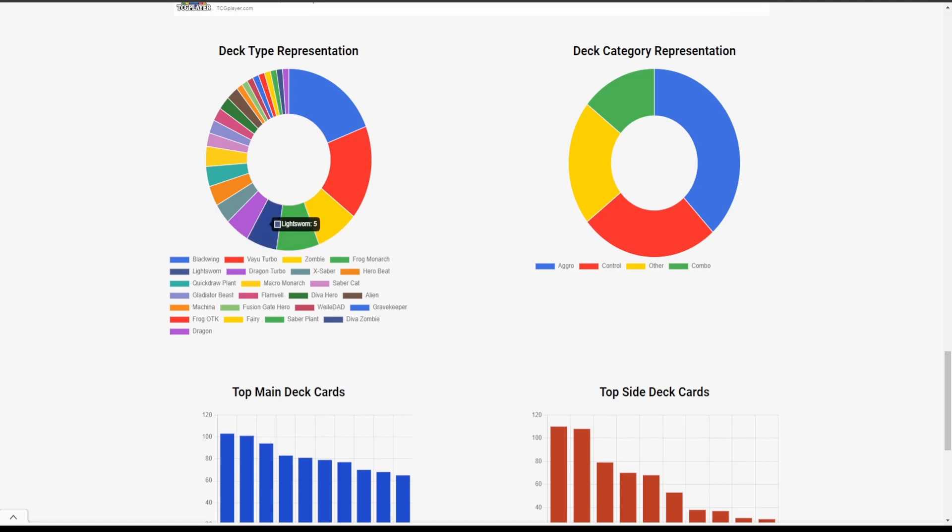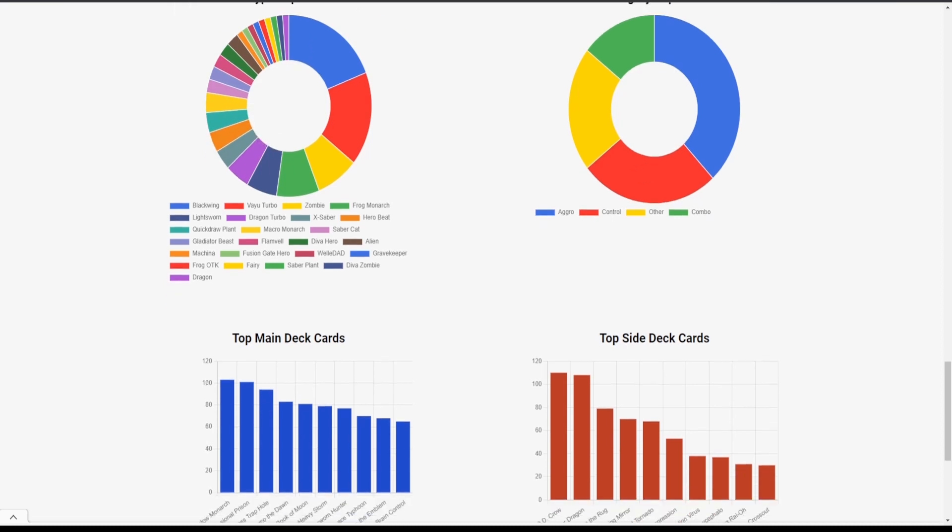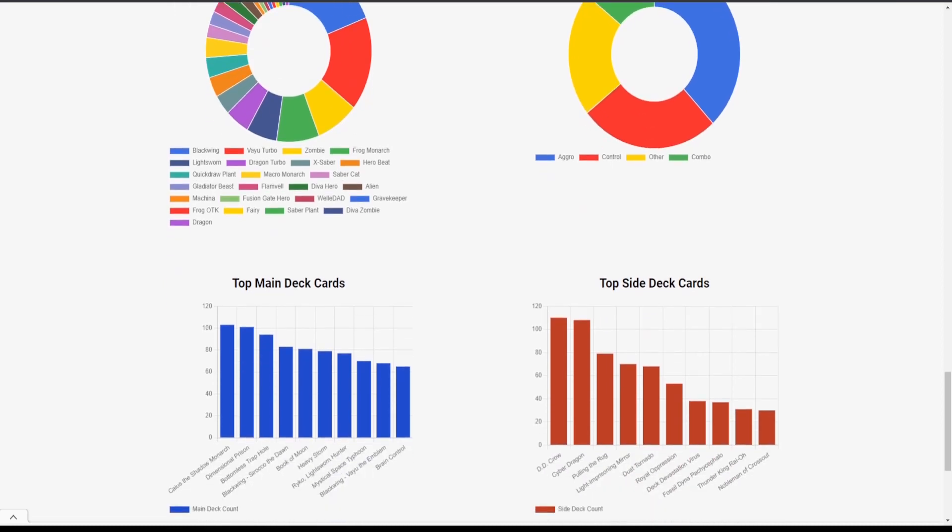Then we get into four Dragon Turbo, moving down to X-Sabers and a bunch of rogue strategies and tier-two decks. For most played cards, Caius is always one of the most played cards in the format. What I really like to use this as a resource for is seeing what people are using as their answers — Dimensional Prison and Bottomless Trap Hole are just staples in the format.